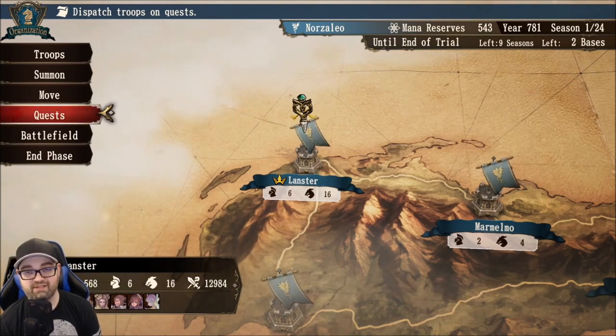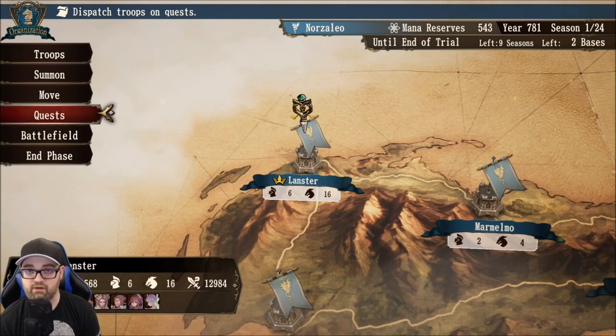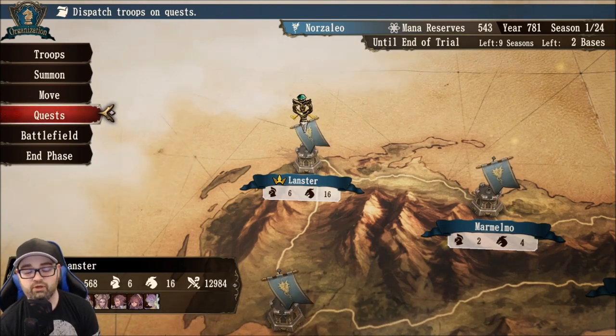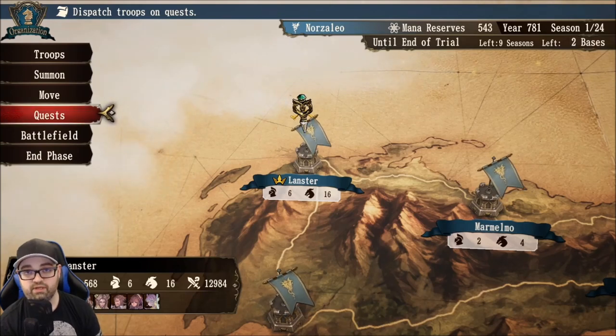If you have not seen my Brigandine Basics guide on questing yet, you can find that in the top right-hand corner with all of the other guide videos I have produced — it will be located in Brigandine Basics Episode 3. I will still be going quickly over the basics, but then getting into some more advanced mechanics with the questing system. This guide is going to cover where to quest certain knights in order to get the most out of your Outlook ranks.